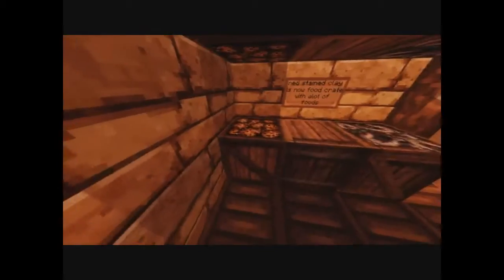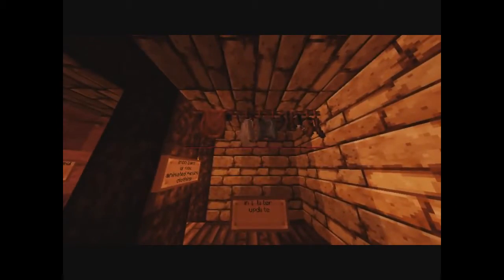Red stained clay — changed all of them textures, which I'll show you outside. Yellow stained clay makes it look old. This is from the Conquest Pack, I just imported it. Same with this one and that one, as well as these hanging clothes. They're animated.